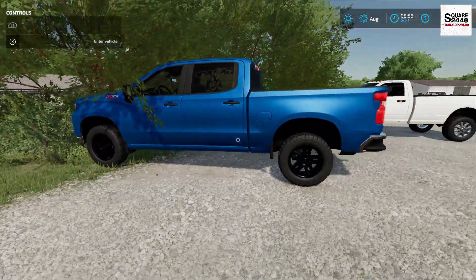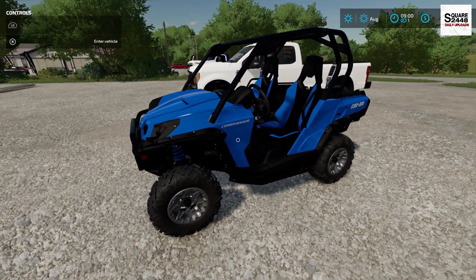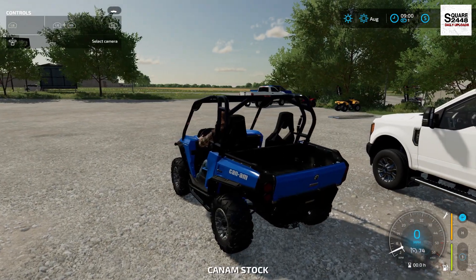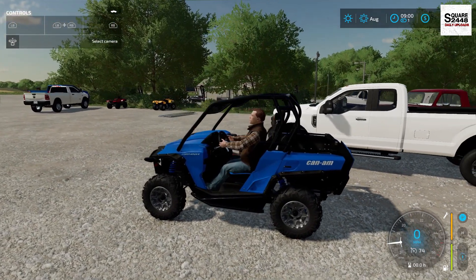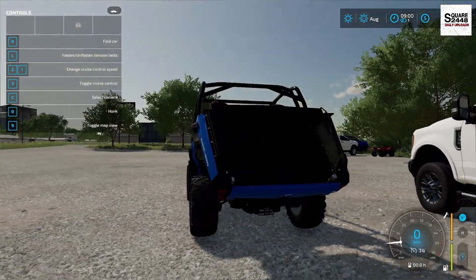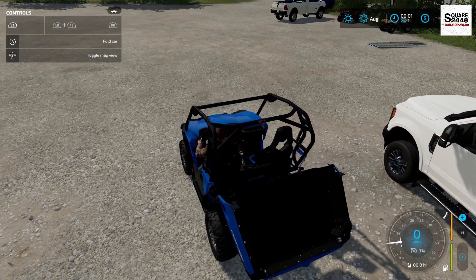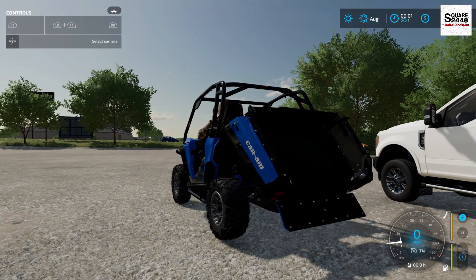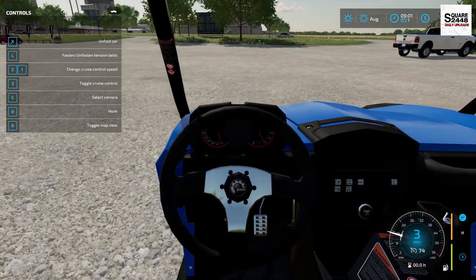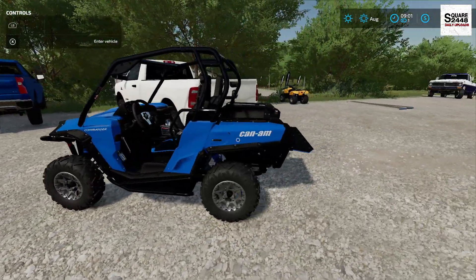We have a 2014 Can-Am Commander released by the Rental Man Buck. This is pretty sweet — it's color changeable with a few different options in the store. It's a pretty unique model — more like a UTV with a bed in the back. When you press X, the back unfolds, and you can also unfold the tailgate, which is pretty awesome. It kind of feels like a sporty UTV. The level of detail in this thing is impressive — overall a pretty neat UTV.